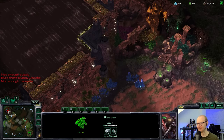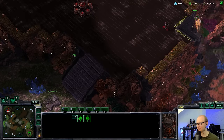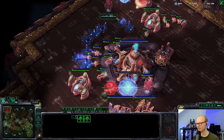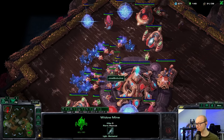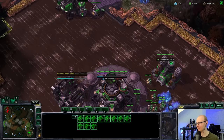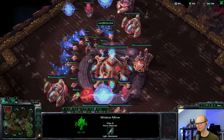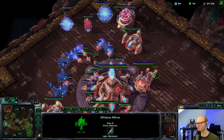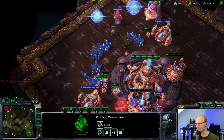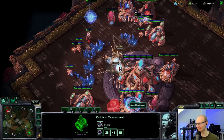I want to sink these in as best as possible. The reaper forms a fantastic distraction — it lets the widow mines get in. I know there's a dark shrine — he's trying to hide it but it has to be. He didn't notice the widow mines! Oh my god — he didn't even make an observer yet. I have one more widow mine — he might not even be able to get the observer out.